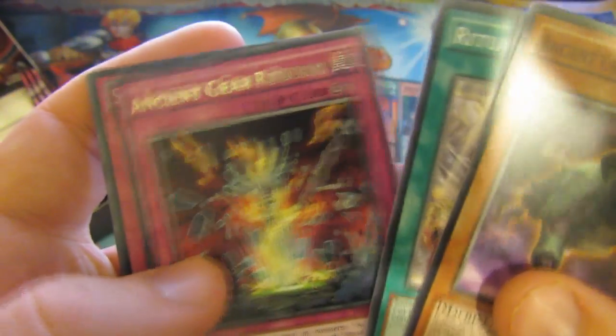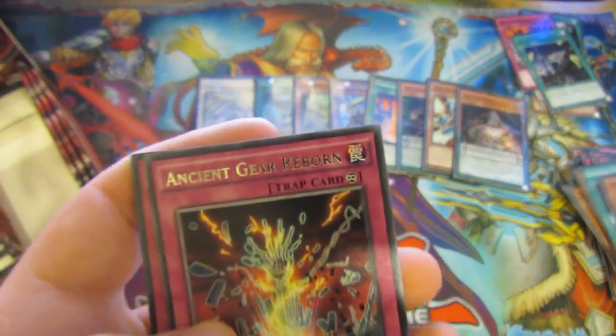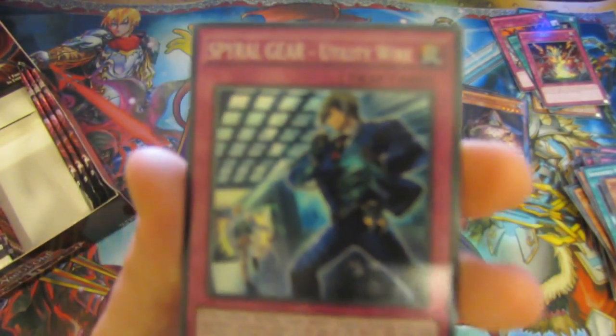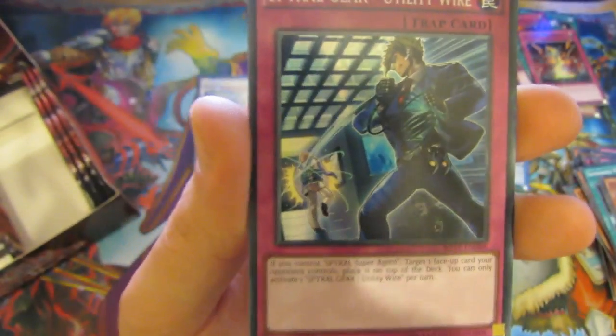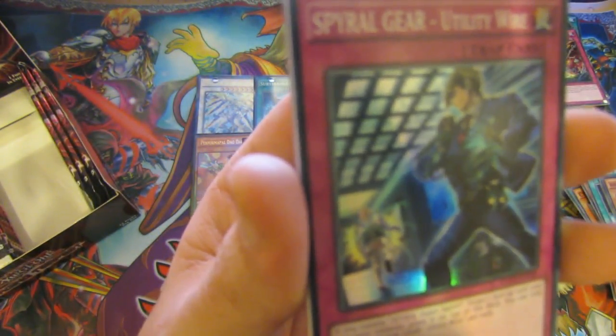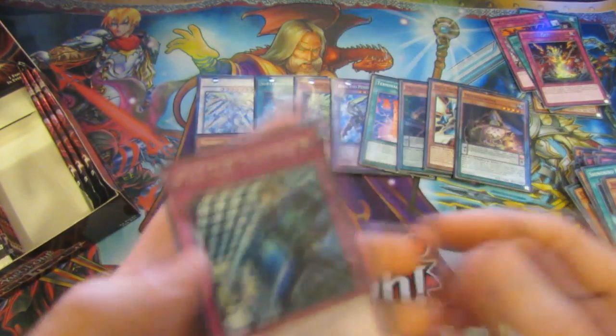We have an Ancient Gear Hunting Hound, Zodiac Roman — that seems to be a very popular one. Ancient Gear Reborn, nice. And a Spiral Gear Unity Wire — I forgot there were new Spiral cards in here. New Spiral: if you control Super Spiral Super Agent, target one face-down card your opponent controls — it's placed on top of the deck. Wow, that's a nice card.